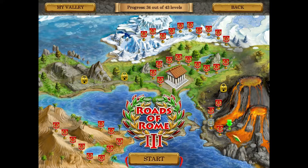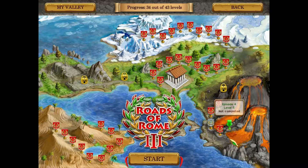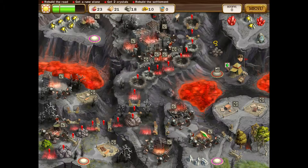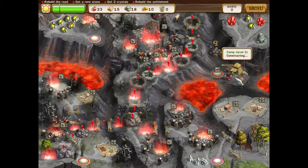Hey guys, welcome back to more Roads of Rome 3 - we're doing Episode 4, Level 5 today. The portal is the only way to reach the construction. There's a key, pass a blockage, we build the road, get the rune stone, get two crystals, and rebuild the settlement. I'm not sure what the fastest way is of doing this.